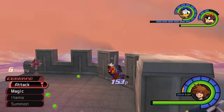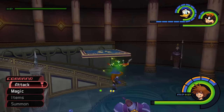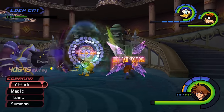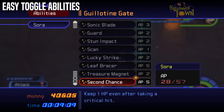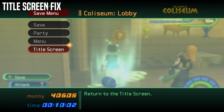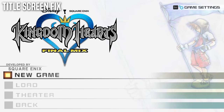We previously talked about an FOV change through another mod called Kingdom Hearts Critical Mix, which was a complete overhaul. But if you're just looking for the FOV fix to match Kingdom Hearts 2's, grab Refix. Just like in Kingdom Hearts 2, you can now toggle abilities on or off by pressing Triangle in the ability menu. Finally, going back to the title screen from within the save menu will no longer crash the game, and it's also much quicker to reload now.